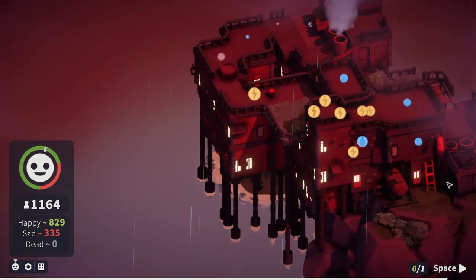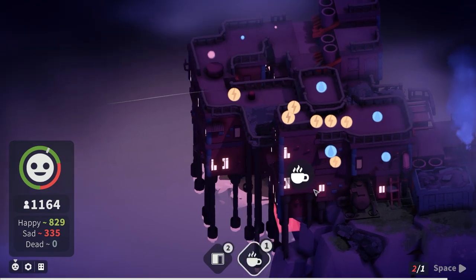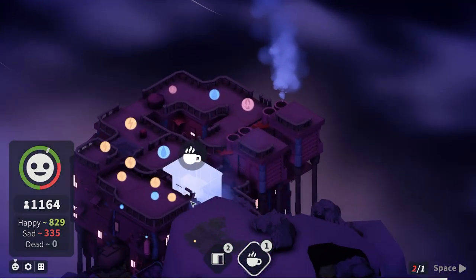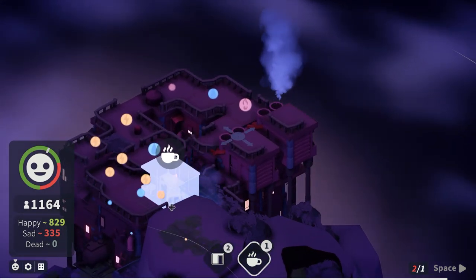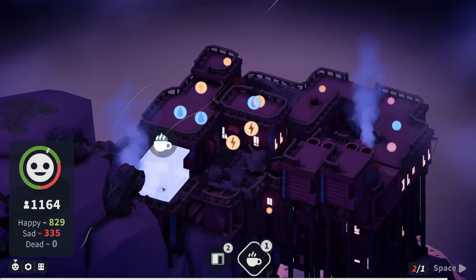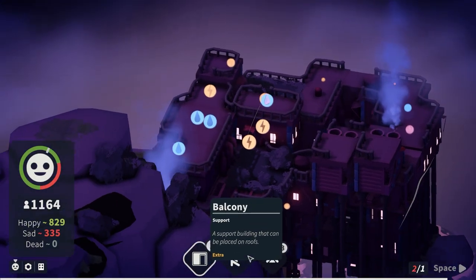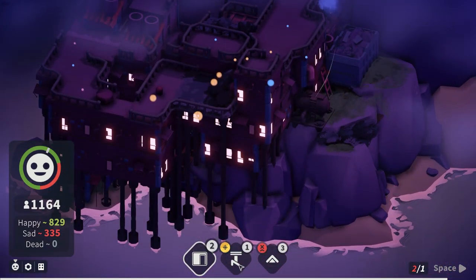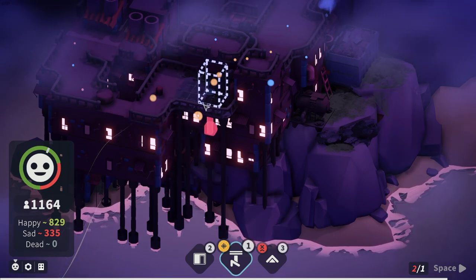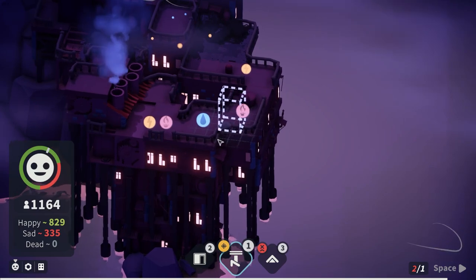We'll stick one house down here - we're still in the green. We can have a cafe now. I've got to presume it improves morale? I know it gives some bonus type stuff in the form of balconies. That requires water as well. There's a balcony - which isn't really the support strut we're after, but it's something. We have to find a spot for it.